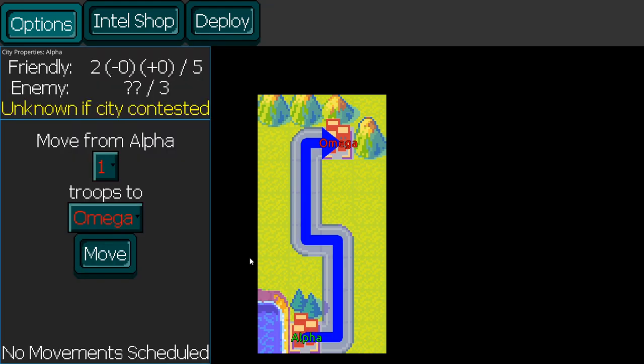Clicking on a city shows the information about it. There are currently two friendly troops out of a possible five, which is basically set based on how many spawn locations there are. We don't have the intel on how many enemies are present, which means we don't know if, once we deploy, there'll be hostile forces that will trigger a battle. The plus and minus indicate whether we've allocated troops to move into or out of the city. Alpha City is only connected to Omega, and the functionality to wire this to arbitrary cities exists, but for the tutorial we're keeping it easy.